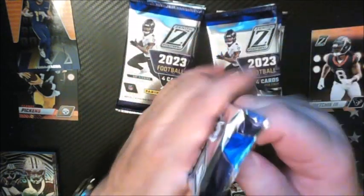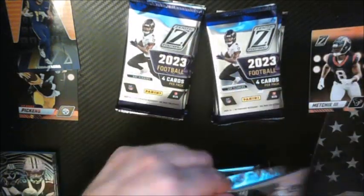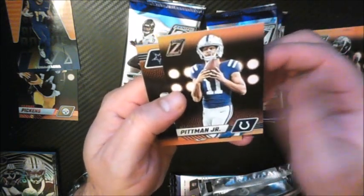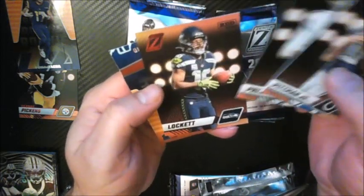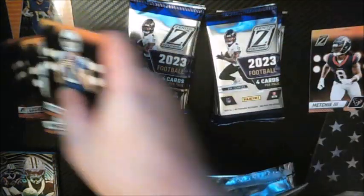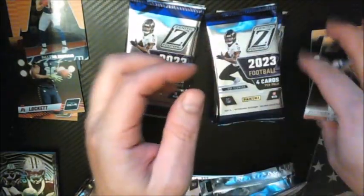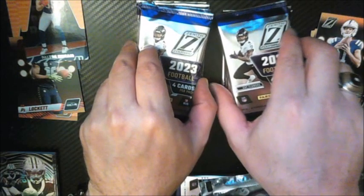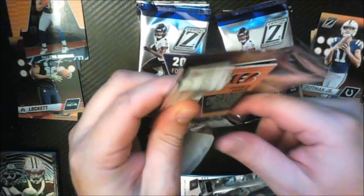Going to the right side — there's supposed to be one auto or memorabilia per box. Michael Pittman Jr. Dak Prescott. Tyler Lockett, Red Zone. And then we have a Dalton Kincaid, rookie. It seems like there's a rookie in the back of each pack.